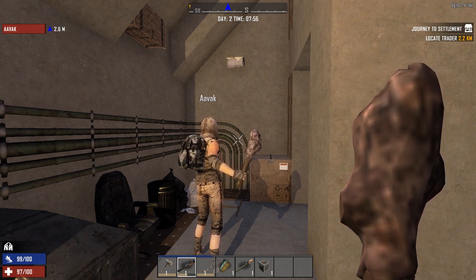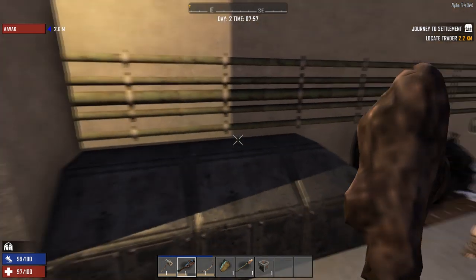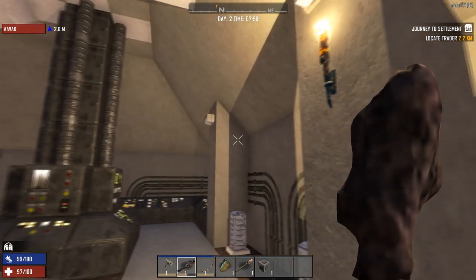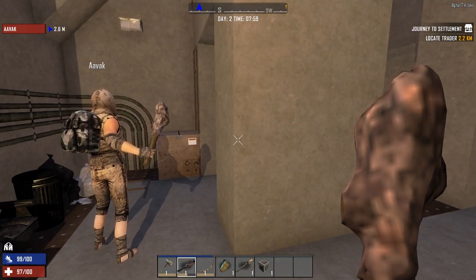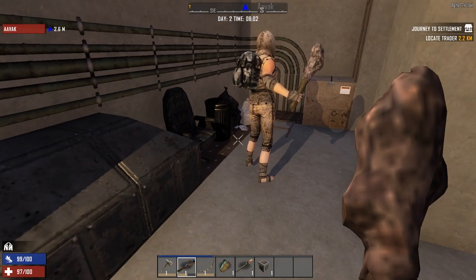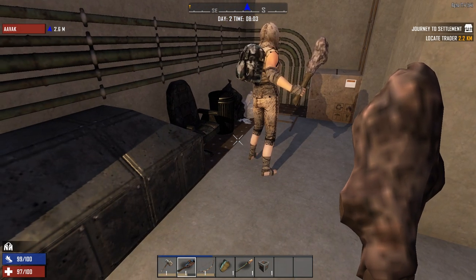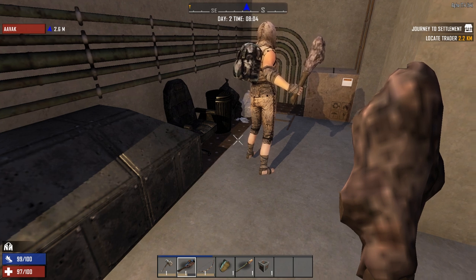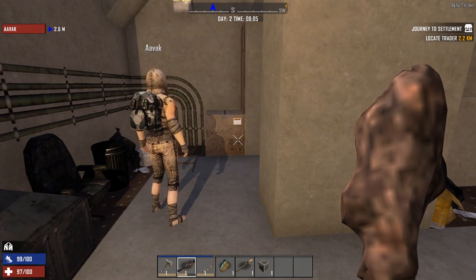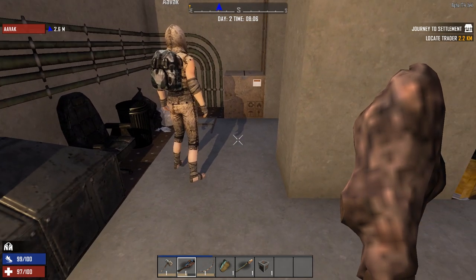I'm going to make some bandages — five regular bandages. It'll take me a few seconds to make the iron. With that I'm quite hopeful I'll be able to make an iron reinforced club. Do you want me to make one for you, Silab? I would love one, yes please. It's going to use 100 iron so unfortunately I can't, but I can make a regular wooden club that will be slightly better than the one you've got.